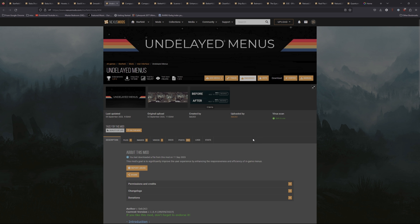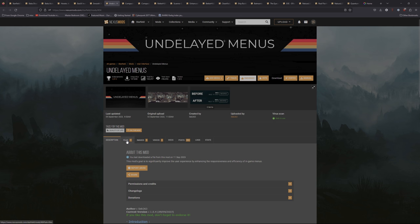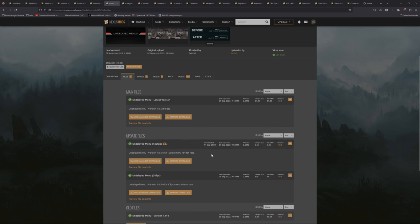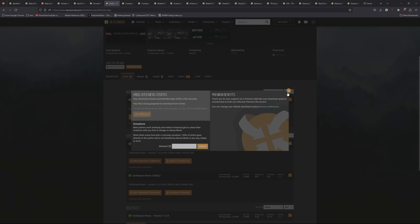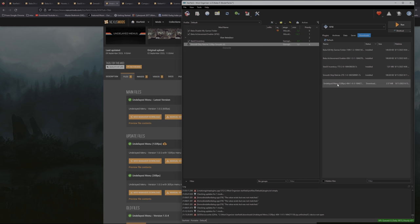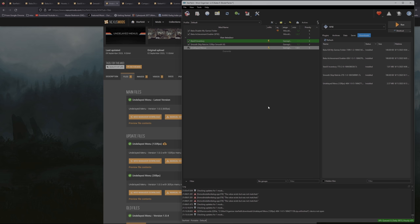Next mod is Undelayed Menus. This significantly improves the responsiveness and efficiency of in-game menus. When you open your map or inventory, the transition animations make things feel slower than they could be — this fixes that. Click on Files. I'm going with the 120 FPS version; use your discretion based on your rig. Click Mod Manager Download. If you get a message saying a file with the same name has already been downloaded, just click No — you don't need to download it twice. Double-click to install, then activate it.